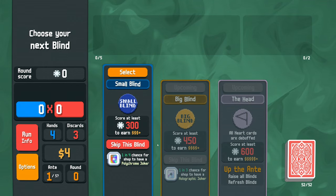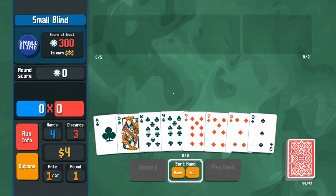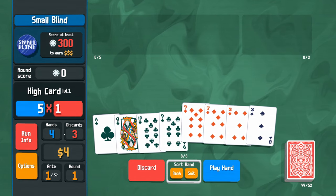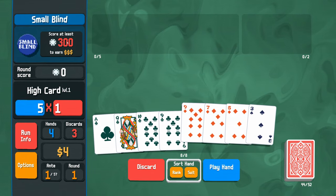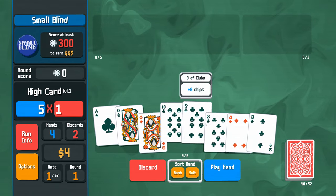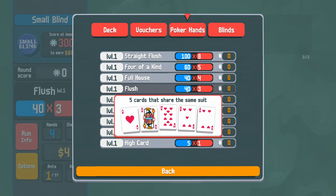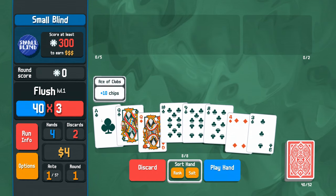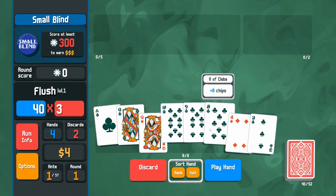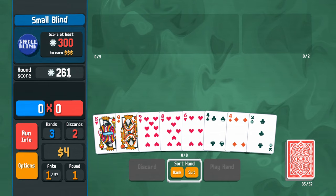We can play a seeded run or just play — going for a new run, white chip base difficulty, red deck. We have five joker slots, two consumable slots, and a deck of 52 cards. No vouchers, no poker hands played yet. I'm immediately going to fish for a club flush. We have four hands to play, three discards, and need to score 300 chips.